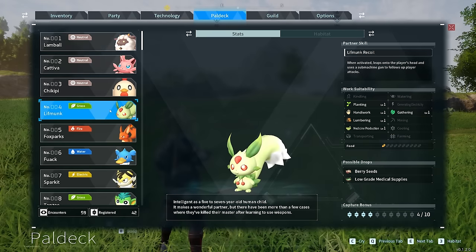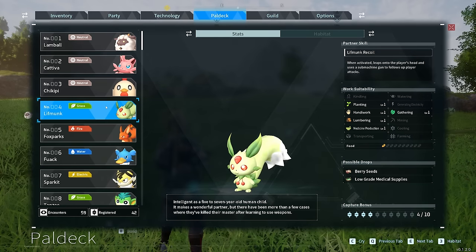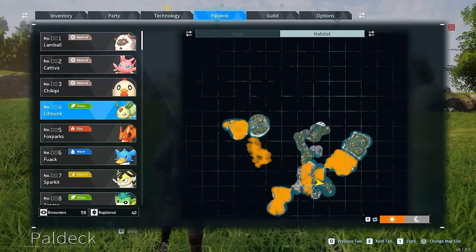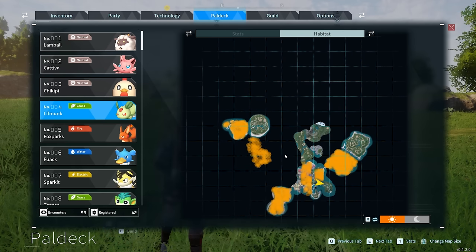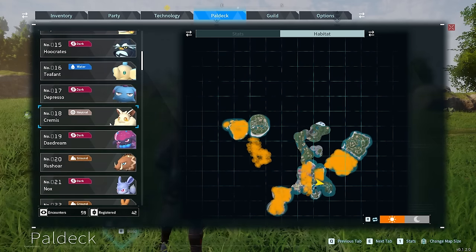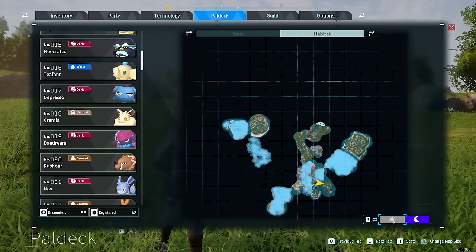If you're looking for a certain type of pal to catch or farm, you can come into your pal deck and hit button 3 on PC. That will show you everywhere that pal spawns on the map, so you can go to that area and farm as many as you need. You can do this for any pal you've encountered. You can also toggle day and night on this view.